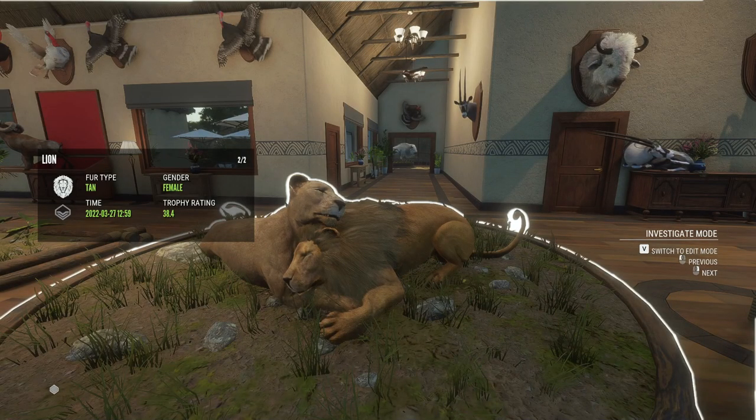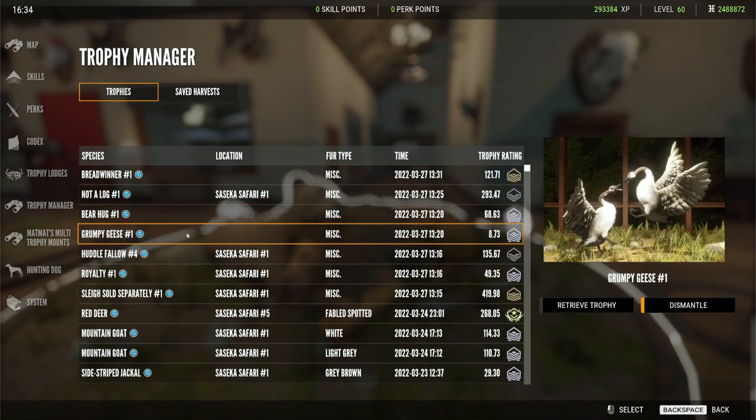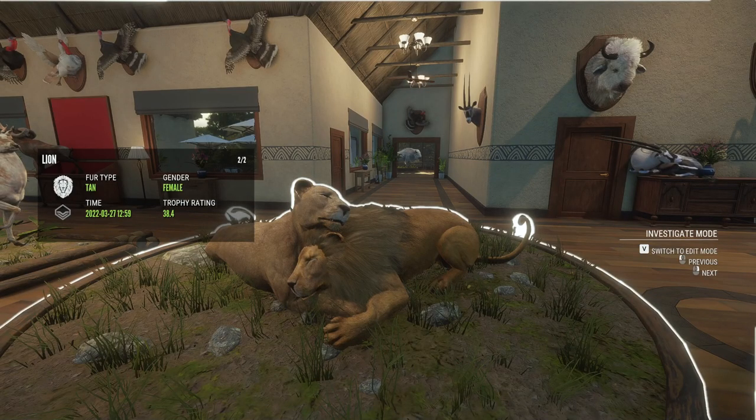You can take your multi-mounts apart — you're not stuck with them forever. If you would like to take them apart, all you have to do is go into your trophy manager, highlight the multi-mount you would like to dismantle, and just right over here click dismantle. All the animals in your multi-mount will just go back into your inventory.